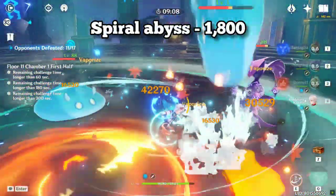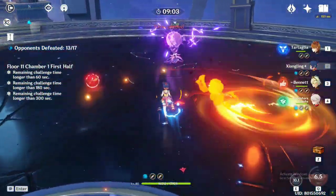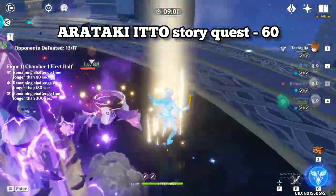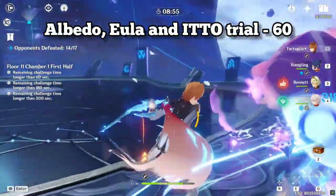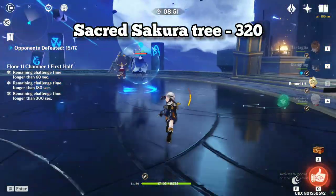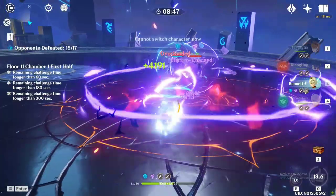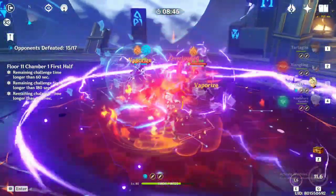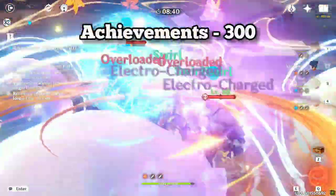60 primogems from HoyoLab daily check-in, Arataki Itto story quest 60 primos, Beidou and Gorou hangout 60 primos, Albedo, Eula, and Itto character trial 60 primos, Sacred Sakura tree two fates — that is 320 primogems. There will be two Paimon shop resets in 2.3 that will give us 10 fates, which is 1,600 primogems. Around 300 from new achievements.